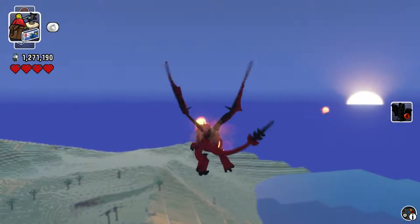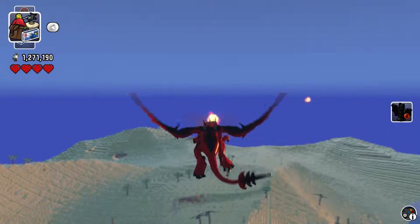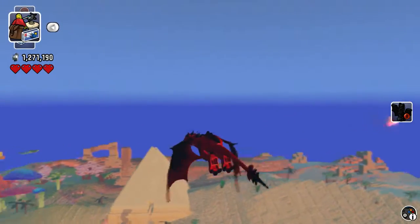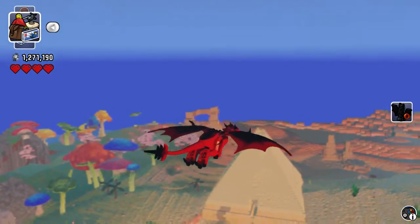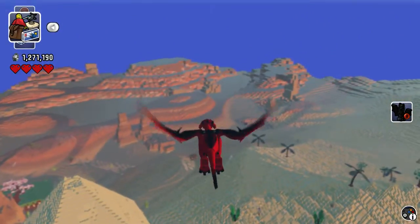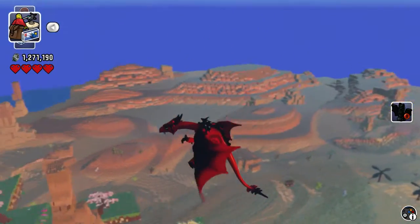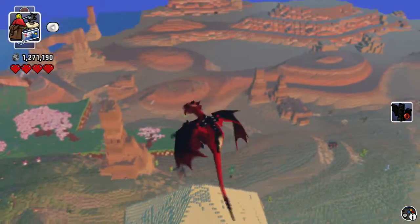The fireballs are actually going where the dragon's mouth is — that's cool! The aiming on this game with the dragon is better on the Xbox, but on the computer it was super easy.